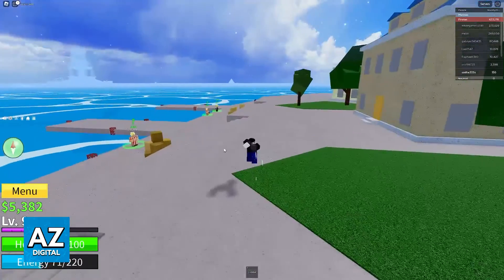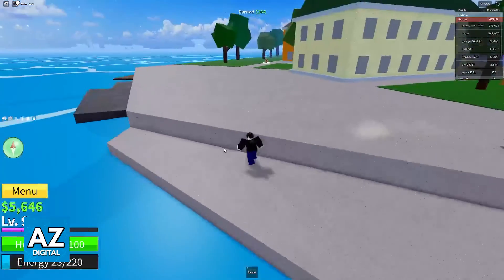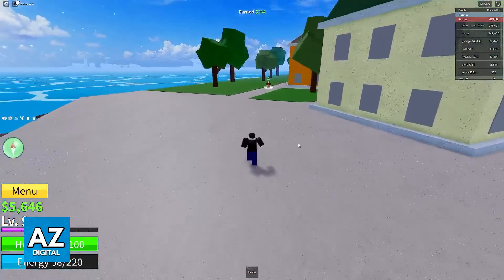So if you have a lot of energy stacked, you can keep dashing repeatedly. Spamming Q in quick succession, as you can see here, will just leave you dashing over and over.